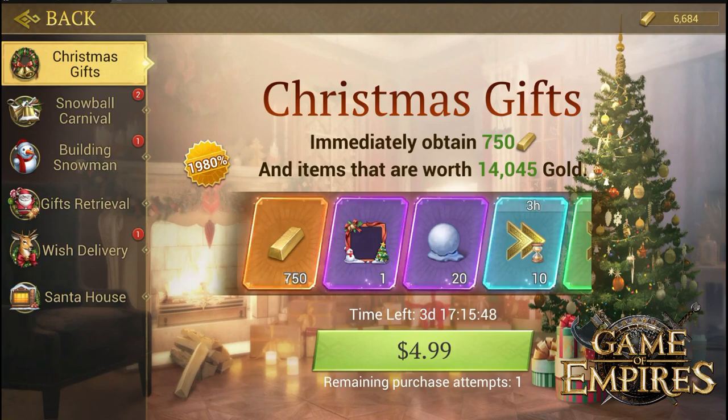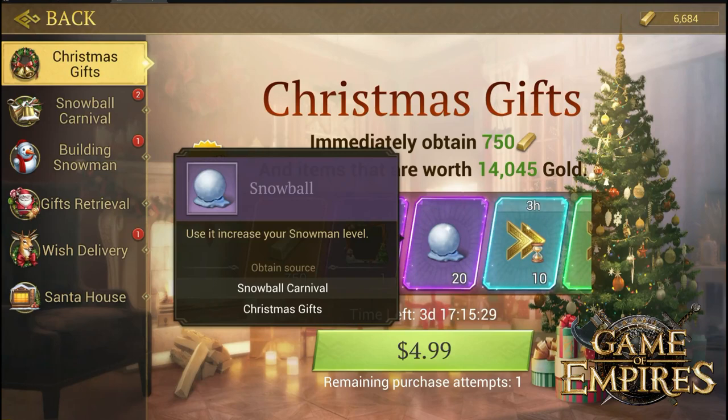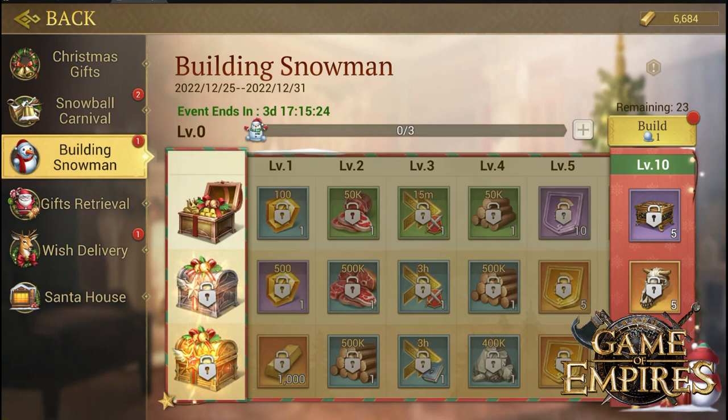Greetings everyone, we are back again with an amazing event from Game of Empires — this time a limited-time Christmas event. We will start with the first basic bundle, which provides you with a frame and the new currency called snowballs, including a lot of speed ups. The snowballs are used to build a snowman, which will give you insane rewards. There are three tiers of rewards: the normal tier and beyond.